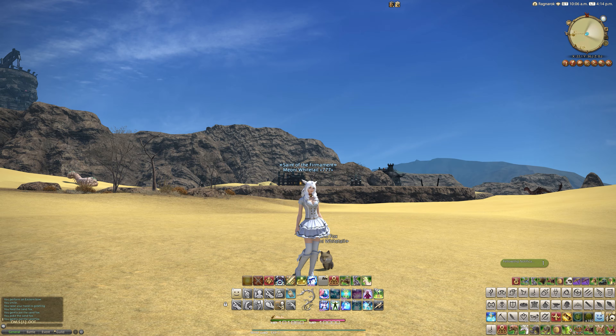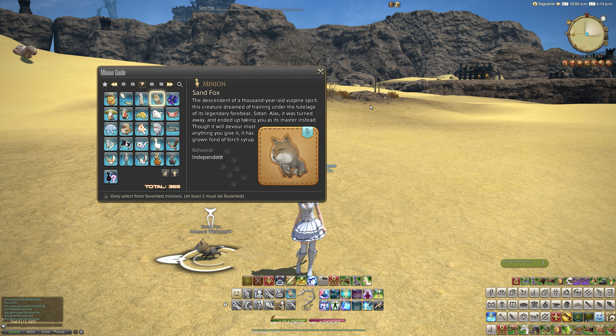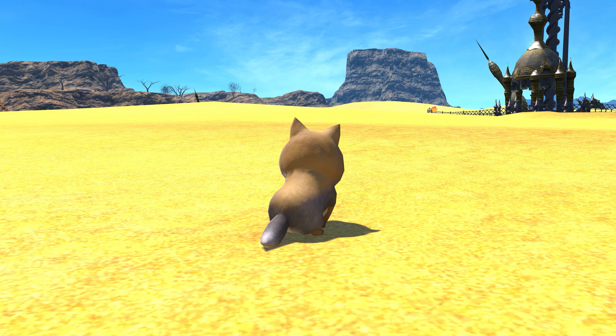We can't really get much better quality weather than a desert, really. Let's look at this minion's text together and then pan around him. It says: 'Summon your Sandfox minion. Will perform tricks for a lick of birch syrup.' — 'But descendant of a thousand-year-old vulpine spirit, this creature dreamed of training under the tutelage of its legendary forebear, Sotan. Alas, it was turned away, and ended up taking you as its master instead. Though it will devour most anything you give it, it has grown fond of birch syrup.' And a hidden text, if you highlight over the item, says: 'You can't smoke out a fox with hot air.' — a quote from Bran.